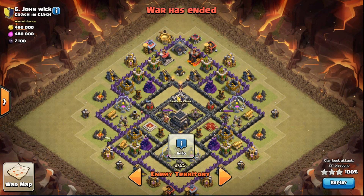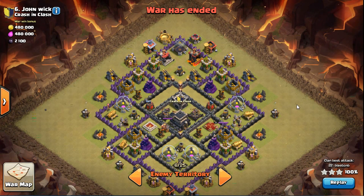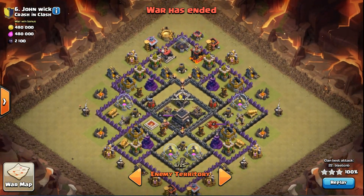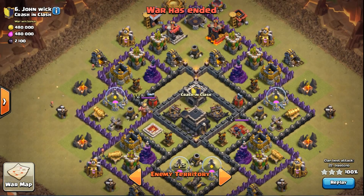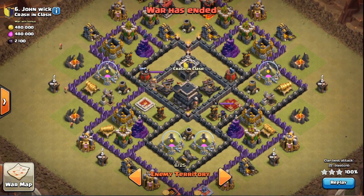Hey, what's up guys — I'm back with the Queen Pop Laloon attack again. This is the second highest base in the clan. This is the Tesla moat — it has the Tesla farm up top. The good thing is the air blowers are facing down, which works out since I wanted to attack from the top anyway. He also has his x-bows set to ground, which is great, and his air defenses are maxed out.